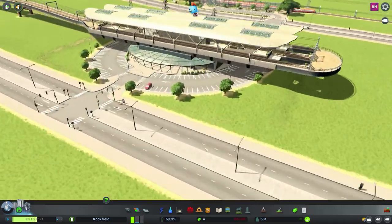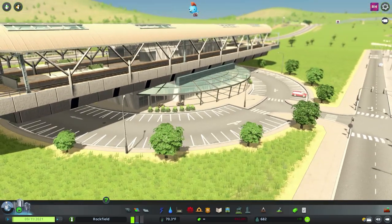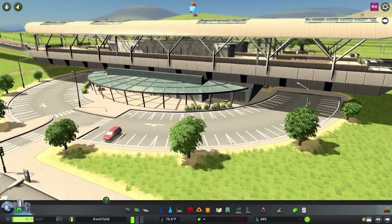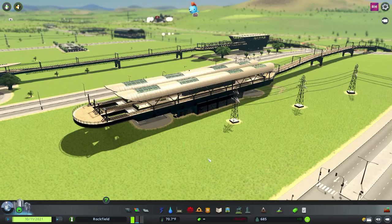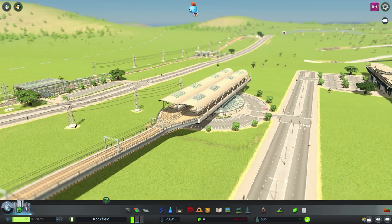And this is the final one — probably my favourite. This curved station with the car park going underneath and a raised platform. We've got four tracks ending on this one. I'm really liking that train station.